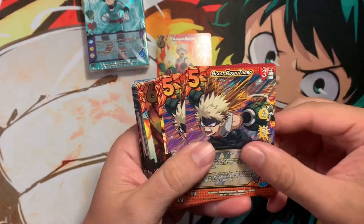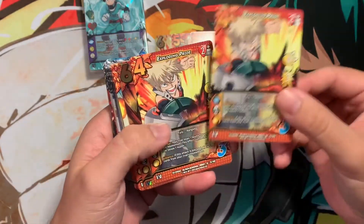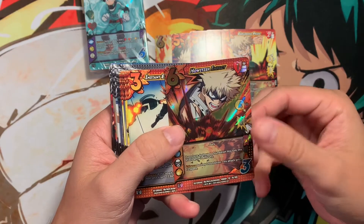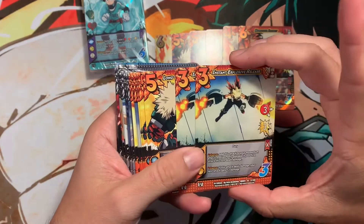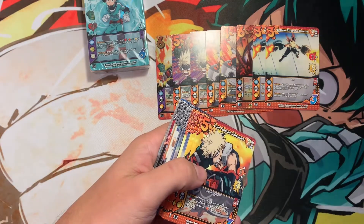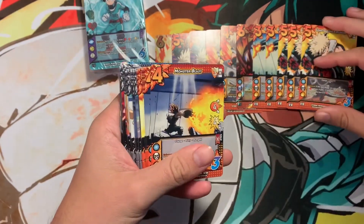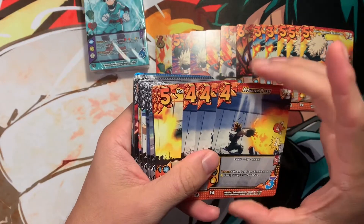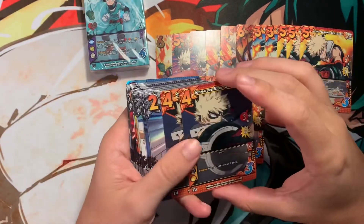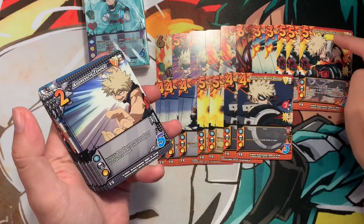We have two Blast Rush Turbo. Even if you don't like it for the game, it's still really cool to collect these. Two Exploding Pride, one Howlitzer Impact, two Instant Explosive Release, three Long Lasting Explosion, three Monster Blast, two Point Blank Incineration, two Signature Right Swing. So these are all attack cards — they're in the orangish color.